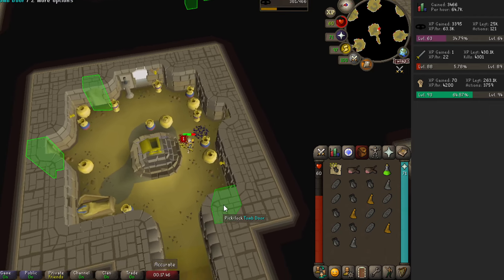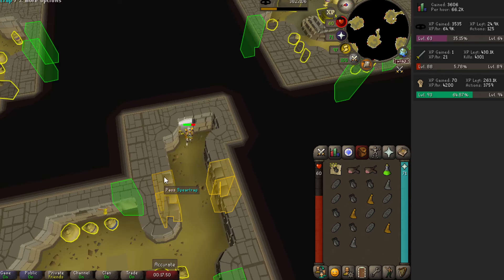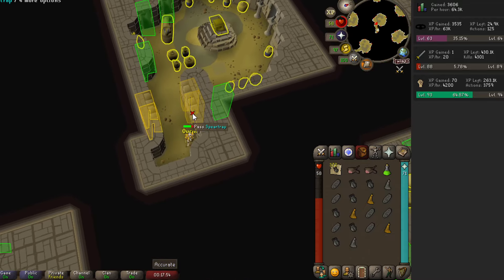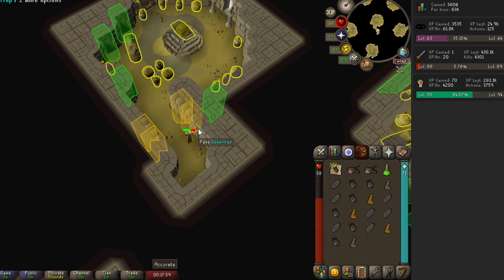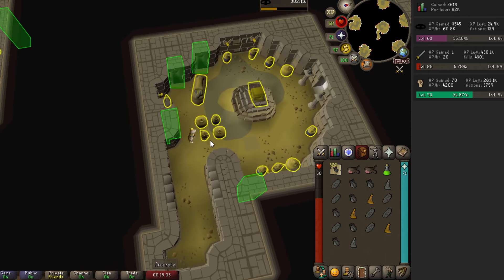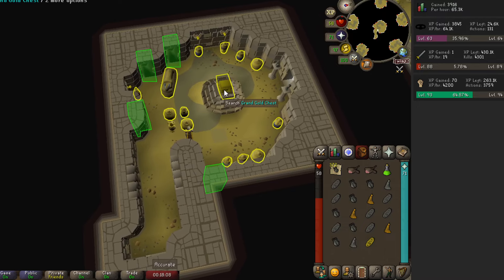Oh no. Swarm. Come on. Find the door. There we go. So I won't even be able to get all these cleared. That's kind of unfortunate, but you know, it just kind of is what it is. Come on, make it through, please. What I'll do is I'll check as many as I can and about 20 seconds left, I'll go ahead and loot the golden one in the middle.